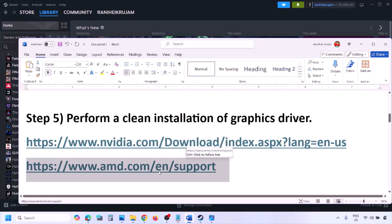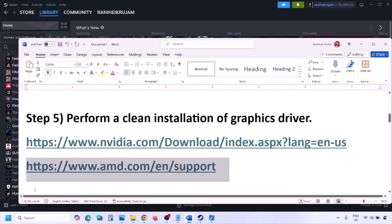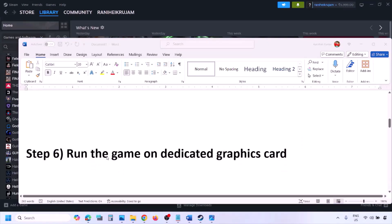AMD card users should go to the AMD website. First, uninstall the current graphics card driver, restart your computer, then go to the AMD website, select your graphics card, download and install the latest driver, restart your computer, and check.